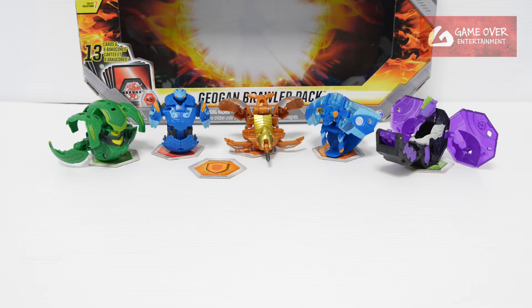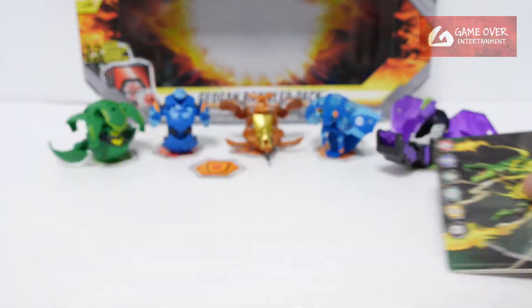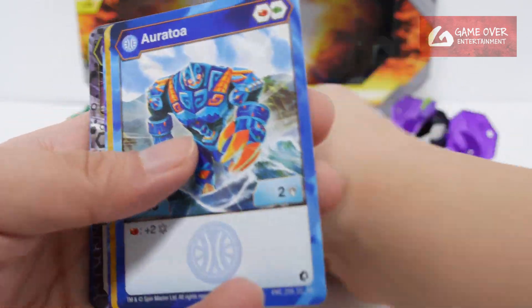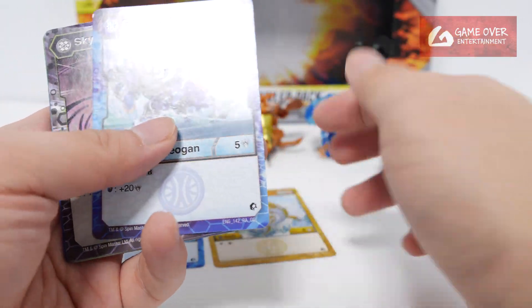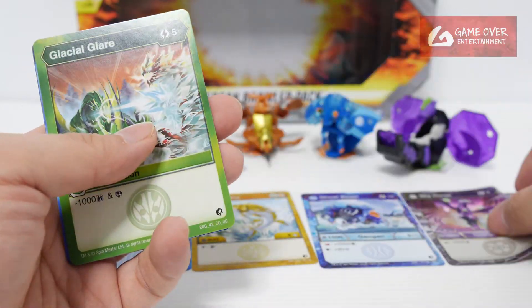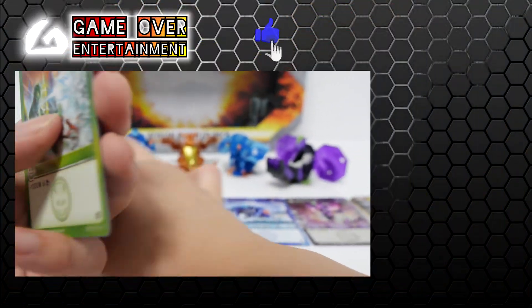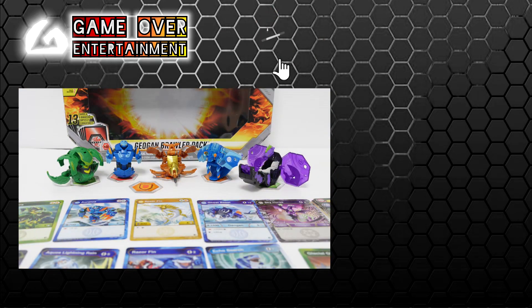So this has been the unboxing of the Jogan Brawler Pack, which includes Darker's Sky Horse and Aquas Ghost Beast. We got three gate cards, Ventus Jetra, Aquas Aratoa, Aurelis Spearfin, Aquas Ghost Beast, and Darker's Sky Horse, together with their respective ability cards. Thanks for watching — if you enjoy this content, please click the like button and subscribe. See you next video. Thanks, bye.